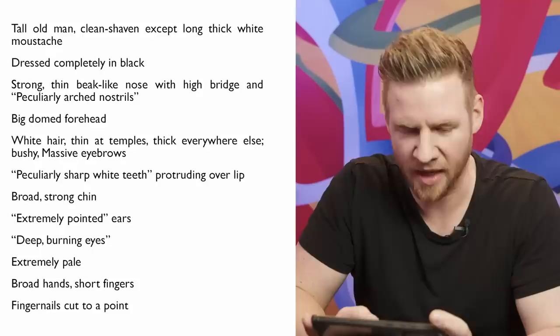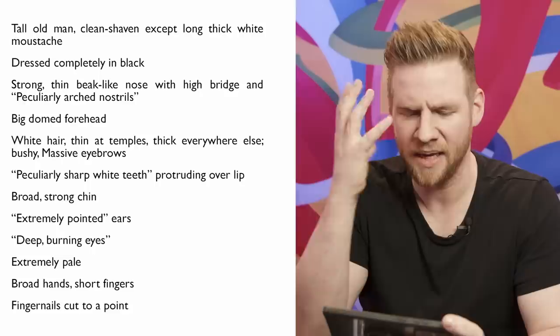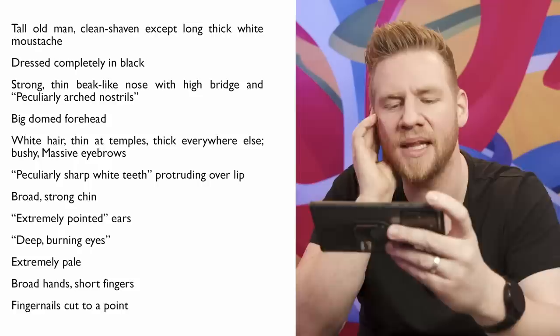Monster one. This is the 19th century. A tall old man, clean shaven except long thick white mustache, dressed completely in black, strong thin beak-like nose with a high bridge, particularly arched nostrils. Big domed forehead, white hair thin at the temples but thick everywhere else. Bushy massive eyebrows, peculiarly sharp white teeth protruding over the lip.